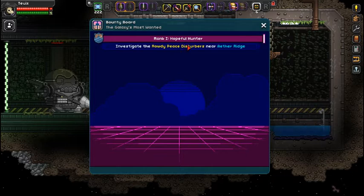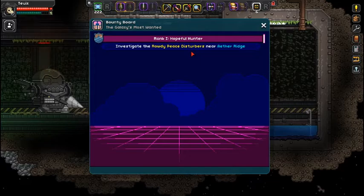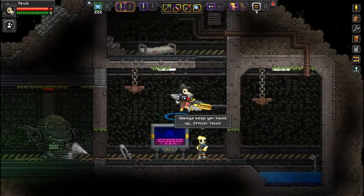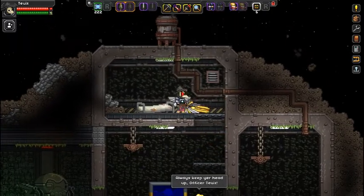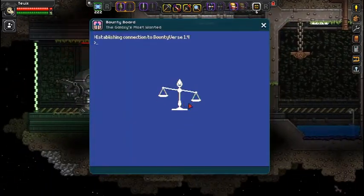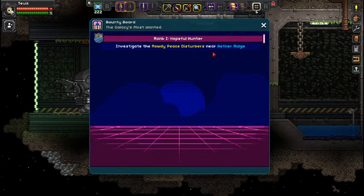We are not able to do anything here, and he doesn't do anything. I think I broke it. I don't know how I did it, but I broke it. It just says near Aether Ridge.